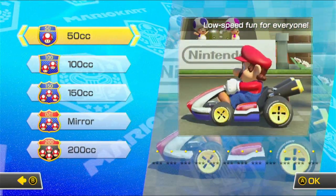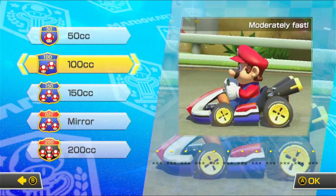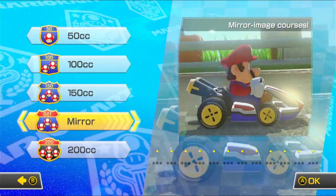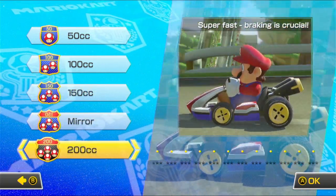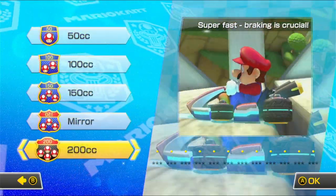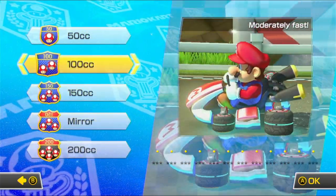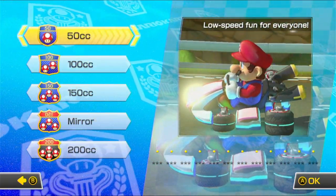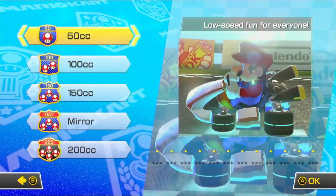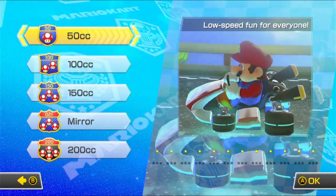So in this game we have 50cc, 100cc, 150cc, mirror 150cc, and then 200cc. All of them are open to us straight away, so you can do whatever you want basically. But we're gonna try and go through all of them and get probably gold three stars on all of them, which is gonna take a while — unless I play really well, but then it's Mario Kart, so I'm gonna get Mario Karted by something.